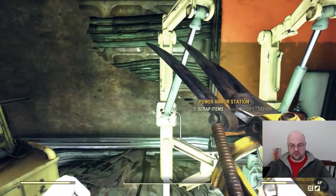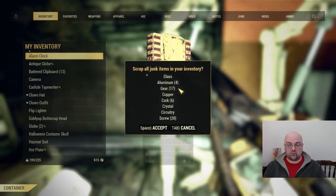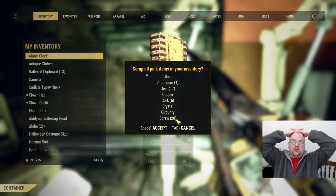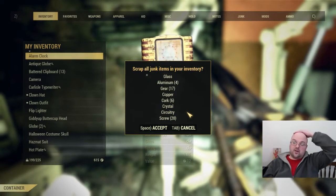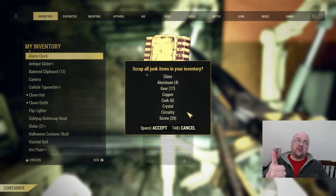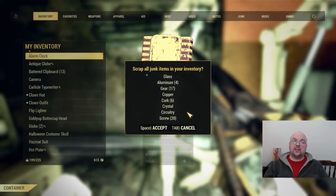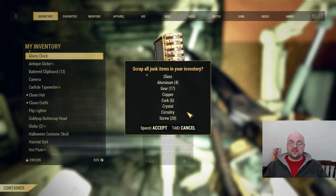We're at a repair bench, so I'm going to scrap out everything I picked up and show you what we got. We picked up 23 springs, which is a pretty good run, and 20 screws, which is also very good. Springs you'll need a lot of for power armor, or if you're running shotguns and automatic weapons. Screws are needed for most weapons and pretty much everything else — so this location gives you both. If you like this video give it a thumbs up and subscribe. I put out new content twice a day at 8 a.m. and 4 p.m. Eastern. Leave questions, comments, or suggestions in the comments below — I read and respond to every one. Thanks, have a great one!